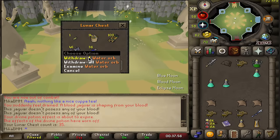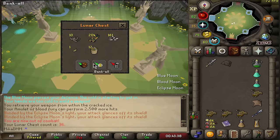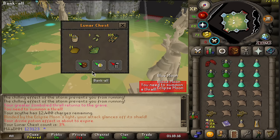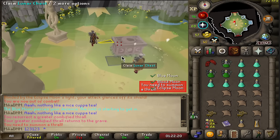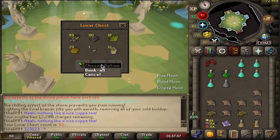Let's go for a back-to-back. This is the first water orb drop I get. Chests 36 and 37 give seeds. Chests 38 through 43 - nothing.